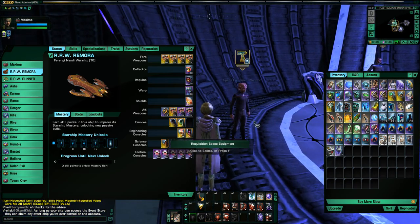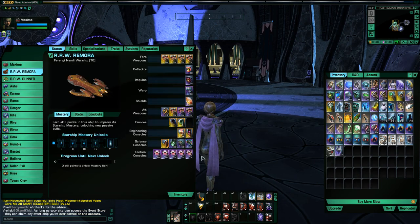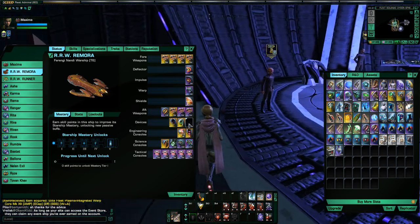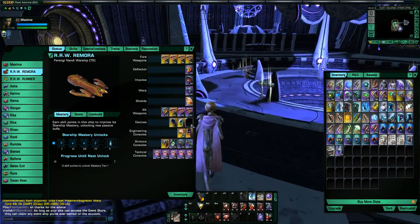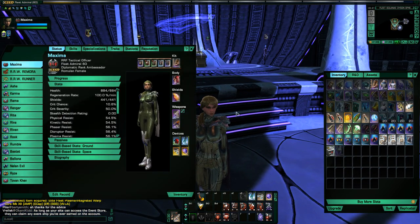You can actually get an Elite Fleet core with the AMP modifier from the regular fleet starbase too, if you don't have access to the spire. So there it is — the build is now complete. I don't have a red matter capacitor unfortunately, which would be nice, but those are not available anymore. So one of my device slots is still open. That is the build — the build is complete. Like I said, I'm going to take a break and come back to do another video to show this thing in space, look at the stats in space, do a queue and an Argala run so you can see how this build actually performs. So that's it for now. Thank you very much for watching.